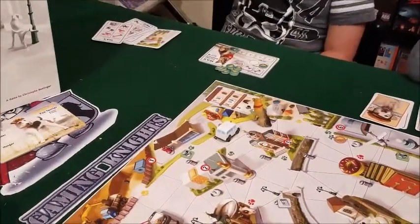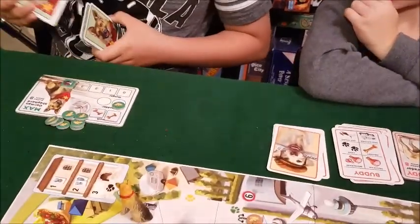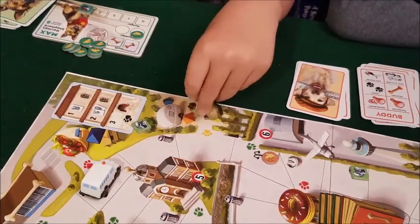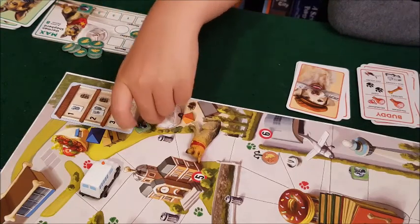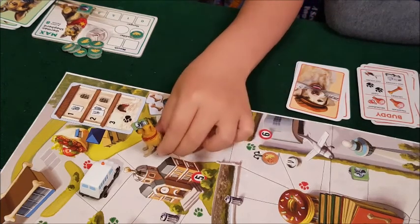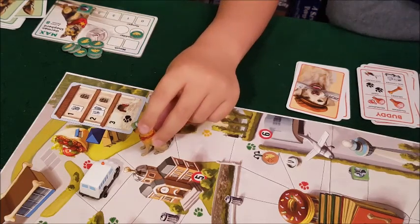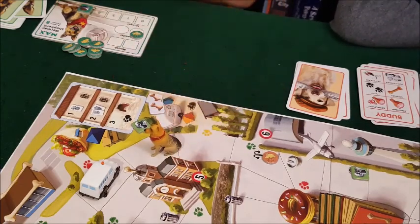Jason flips a card — he runs away from the dog catcher. He shuffles his deck. Then Alex takes a turn: he moves to go bury his bones — he has two bones buried already. He moves toward the exit — five, six, seven actions — and might move back on action eight.